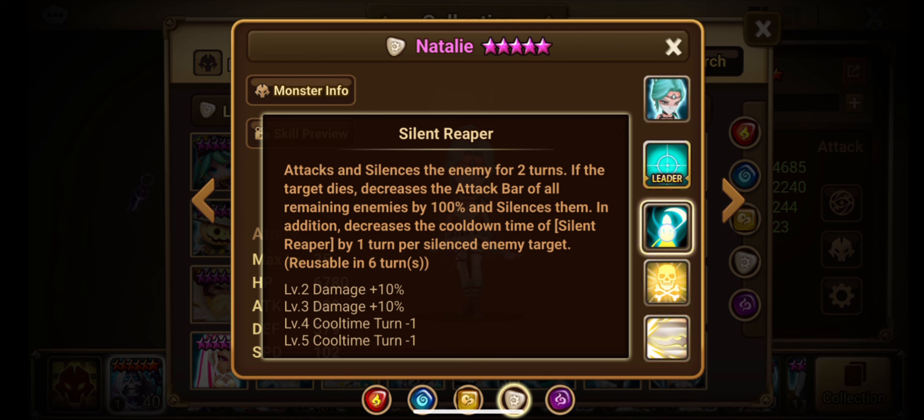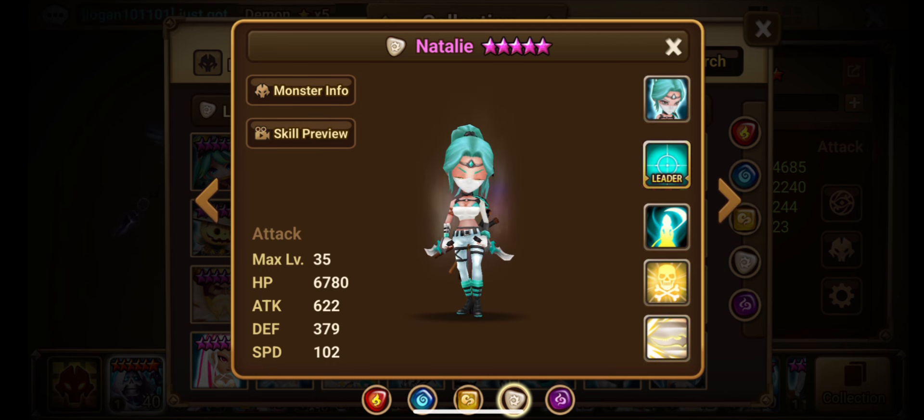Skill 3, Silent Reaper, attacks and silences the enemy for two turns — so another silence. If the target dies, it decreases the attack bar of all remaining enemies by 100% and silences them. In addition, it decreases the cooldown of this skill by one turn per silenced enemy target. Reusable every four turns when fully skilled up. You're going to want to skill that up to get the most use out of her.